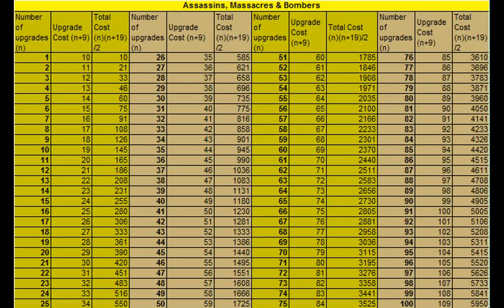The first table is for people who have drive-bys maxed out — that is, they are focusing only on assassins, massacres, and bombers. In the table we've got the number of upgrades n, the upgrade cost which is given by n plus 9, and then the total cost which is given by the formula n times (n plus 19) over 2.